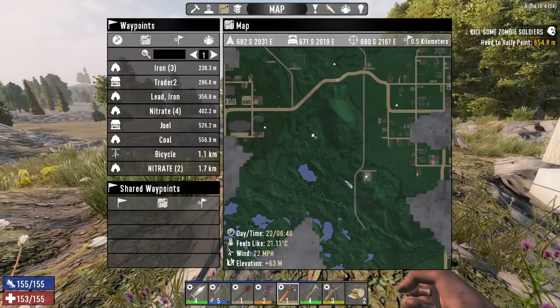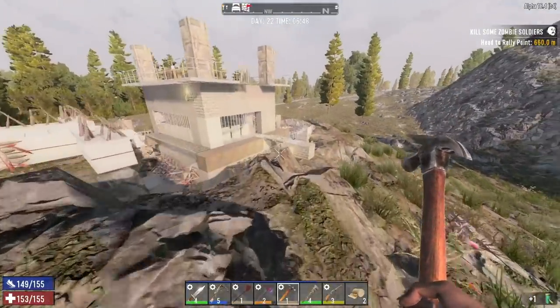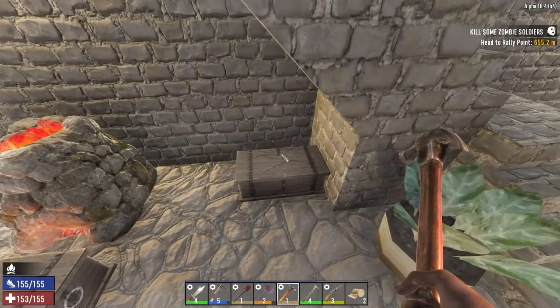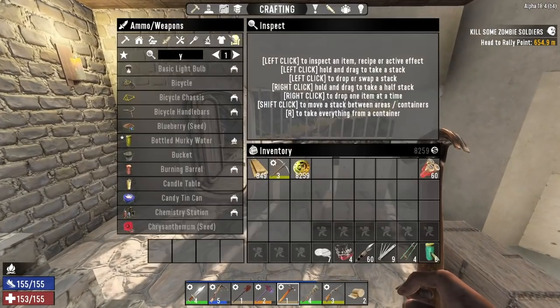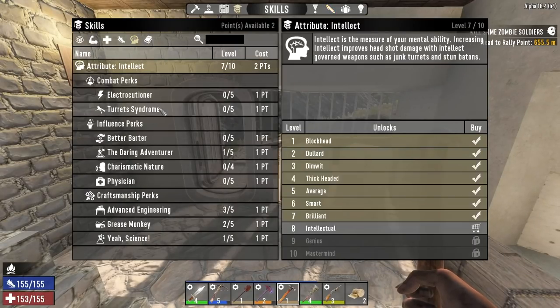Let's head out - I'm going to bring some money to this south guy to see what he's got, maybe get another quest. We're going to have to move my storage underground or something; if you lose the chest I think you lose everything in it. We're keeping some of this stuff, I'll try not to sell it until we get the perks. We do have two points available so we can go for intelligence turret syndrome.